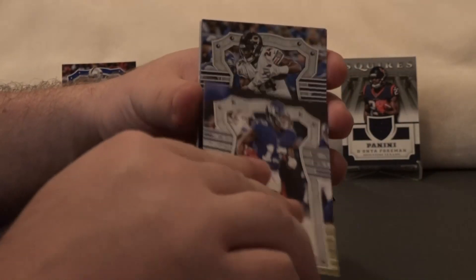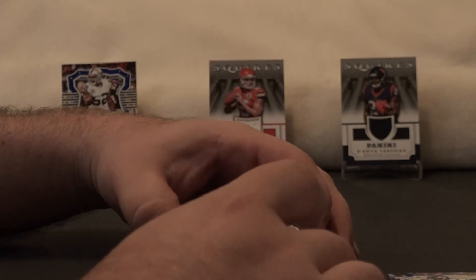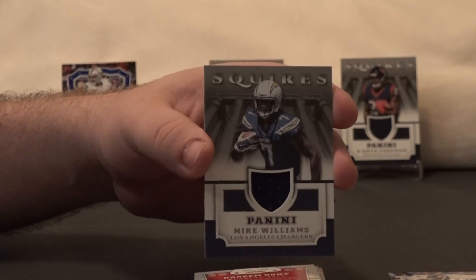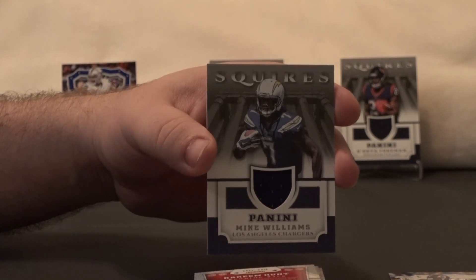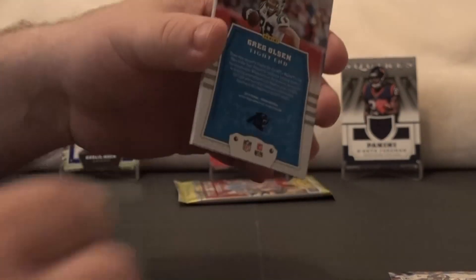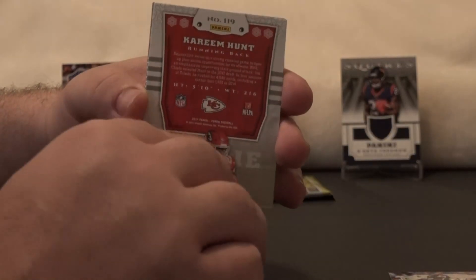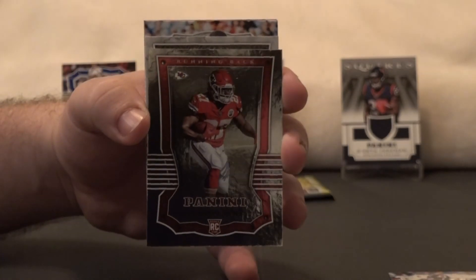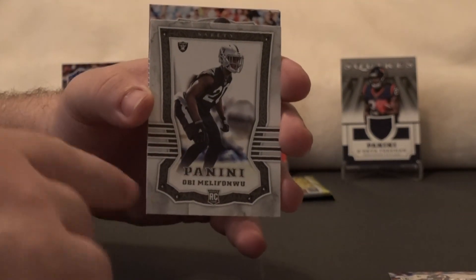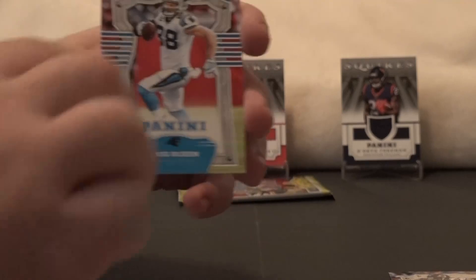We've got a little Odell Beckham action, Jordan Howard, and there it is — Mike Williams. It's a thick one. Not numbered, but he's having a good season in 2018. We've got a Greg Olsen and a Kareem Hunt. Oh, it's the chrome parallel — the rookie. That's pretty cool. Rookie Obi Melifonwu, Blake Bortles, LeSean McCoy, Greg Olsen.